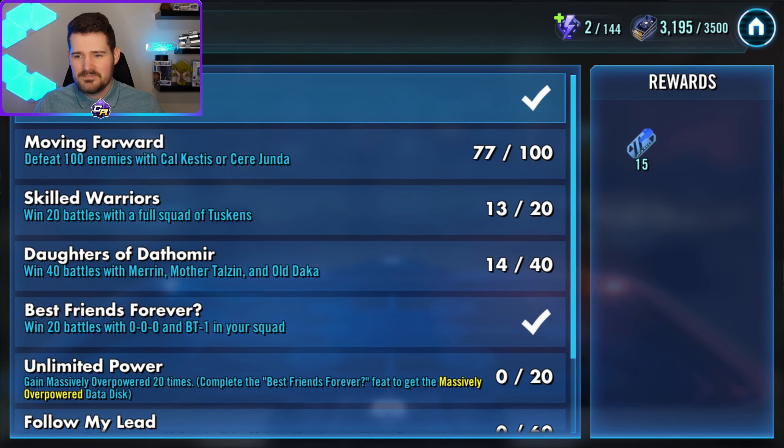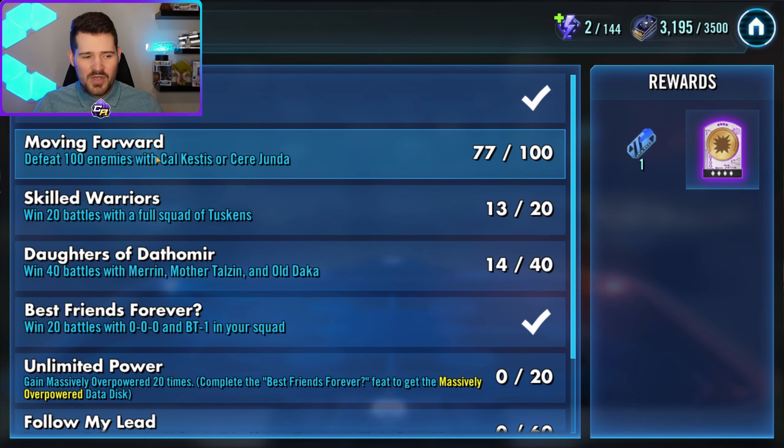One of the things I've been hearing a lot in my comment section and on Discord is that JML is not that accessible as a galactic legend, and he's really key to getting a hundred kills with Cal and Seer. So today's video is brought to you by another solution. As you can see here, this is the feat we're working on — defeating a hundred enemies with Cal and Seer. This is challenging because they're brand new characters, so unless you're dropping a lot of cash on them right out the gate, you're not going to have them up to high relics.